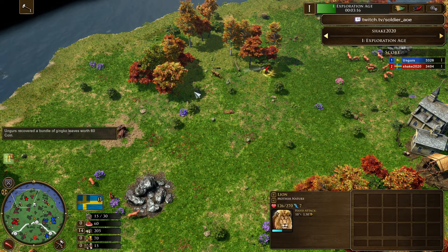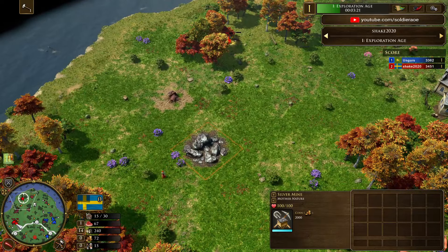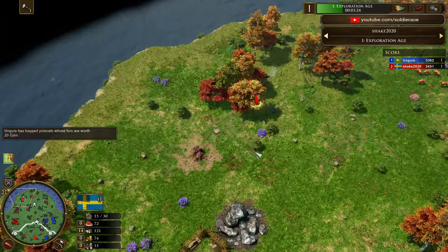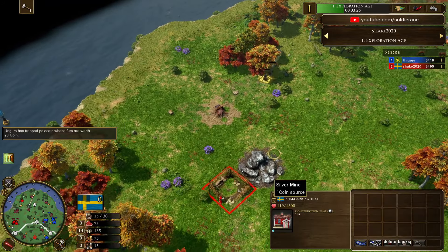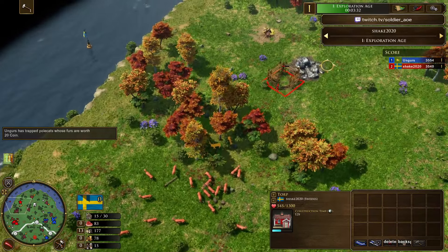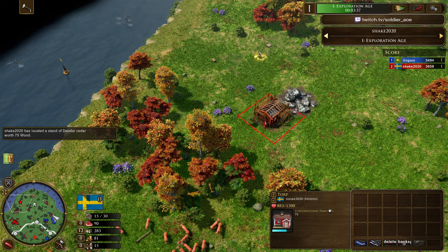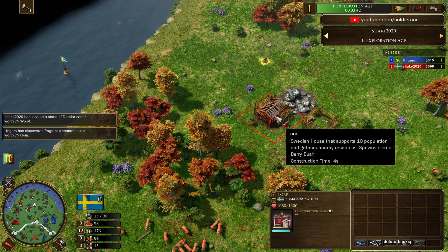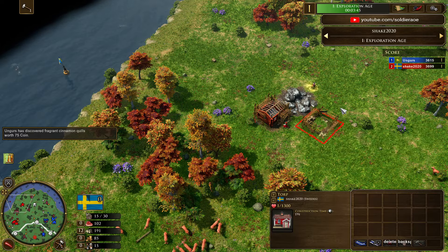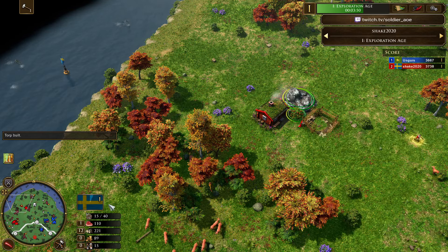Shake up here taking a wood treasure and sending a vil up to a mine to start getting the torp down there. Just two torps at home right now, dropping one over here. He wants to hunt that — but there's two of them there. He could have killed them by the torp so the torp gathers it as well. He made sure to put this torp down before the bush spawned so that he guarantees he's not obstructed from that. That's a really nice little play.